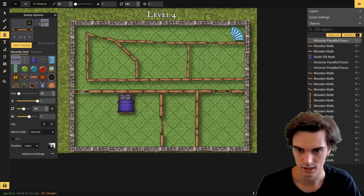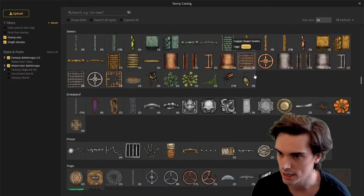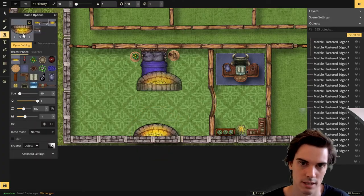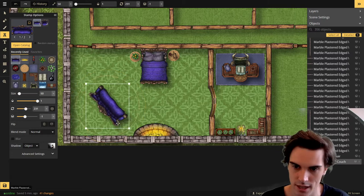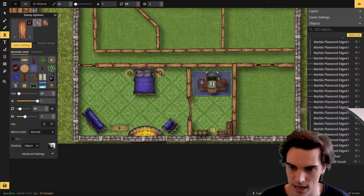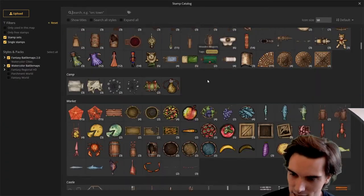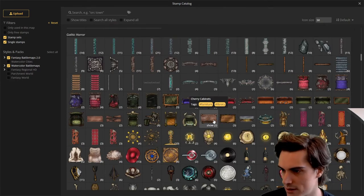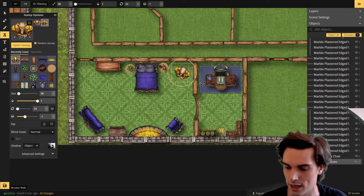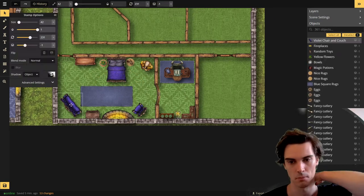Moving on to level four, there was one main room we needed to make — the leader of the town's room, the same room the party needed to break into. This room would have two separate components: the bed area and the study, with the journal sitting on top of the desk. I wanted to make it the nicest and largest room. I picked purple as a theme because purple screams regal, but it also screams conspicuous consumption. This leader is getting purple couches and bed linens not because they work in this space, but because they think that is what a wealthy leader should do. So while the room looks nice-ish, it's also a bit mismatched and a little garish — an interior design choice weaved into the owner's personality. I also made the leader's carpet a different style from the rest of the floor to reinforce their authority.